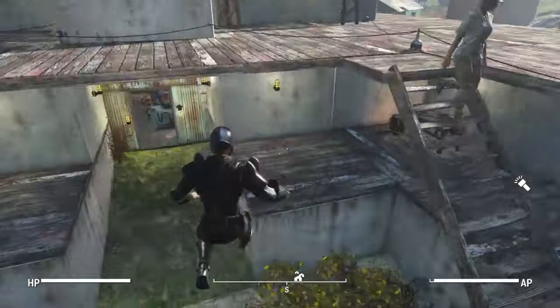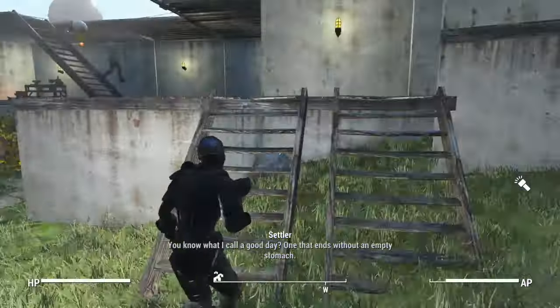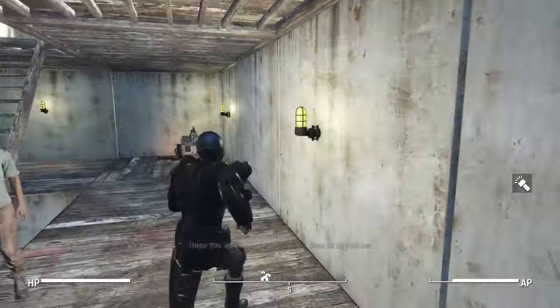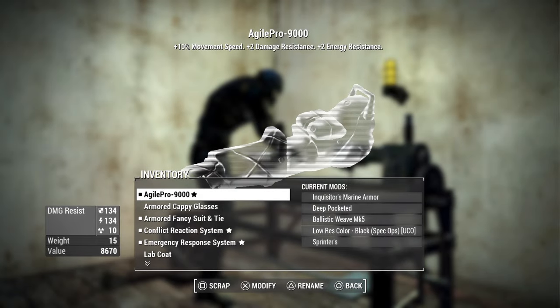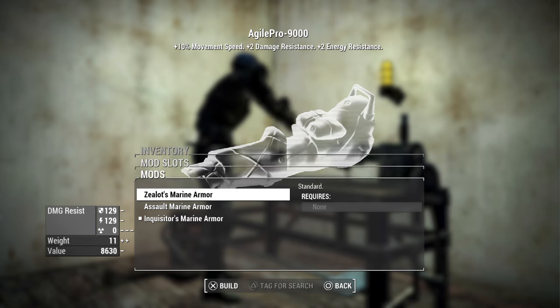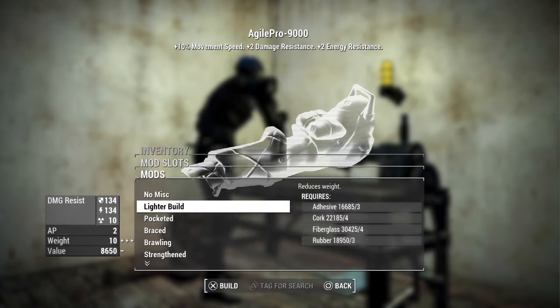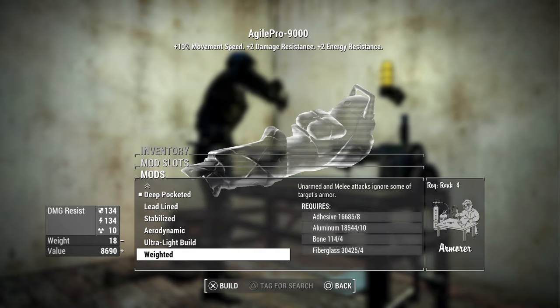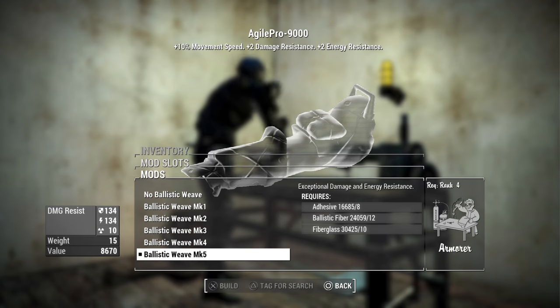Essentially what this adds in is your ability to change the color, the lining, and pretty much the whole armor rating of the helmet itself. Let me show you guys what I mean. You can literally change everything. Here we have the normal attachments that you can have for this armor — your little perks that you can put on it. Now you're able to add the ballistic weave to any armor.